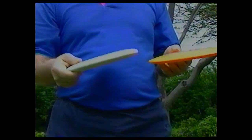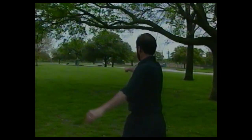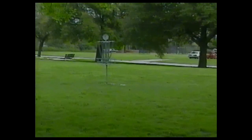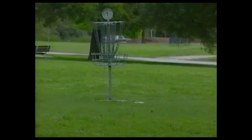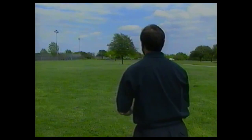Approach discs are generally taller and more round than drivers, and they even have 'approach' or 'putter/approach' marked right on them. These discs fly straight and slow, which is necessary for a good approach shot. Your goal is to put the disc right next to the pole. The disc will generally skip or curl to the left after it hits the ground, so you want your shot to land just short and to the right of the pin. Pick out a spot and keep that spot in mind. If you're left-handed, pick out a spot to the left. Start about 100 feet from the hole.